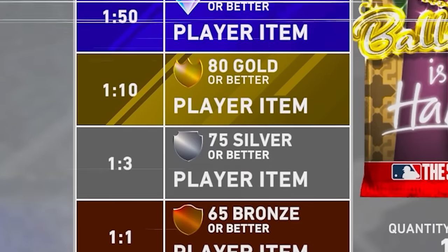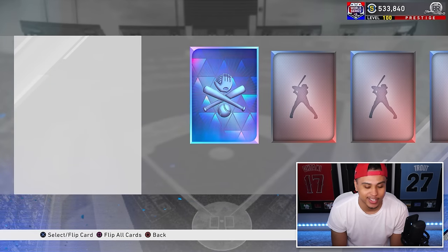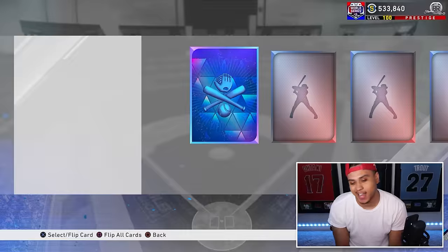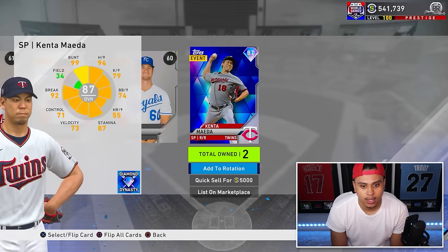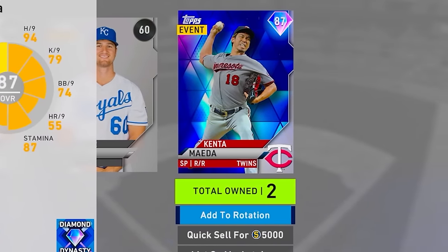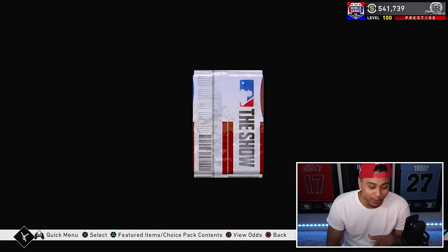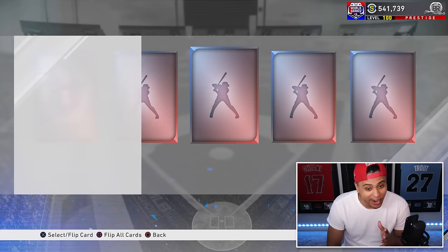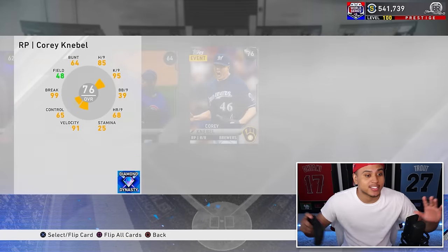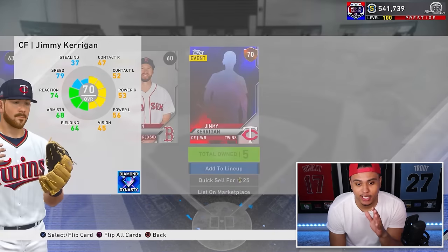The odds are 1 in 50. I need to pull some Trouts. Oh, we got a diamond - I don't think it counts but it is cool. I think Mike Trout was the... there's no way I just quick-flipped the diamond. I don't think it's a true diamond but we'll still add him to the rotation, and that checks off our challenge for MLB The Show 20. We pulled that in the first pack - if that's a sign for how this opening's gonna go, I'll take it.